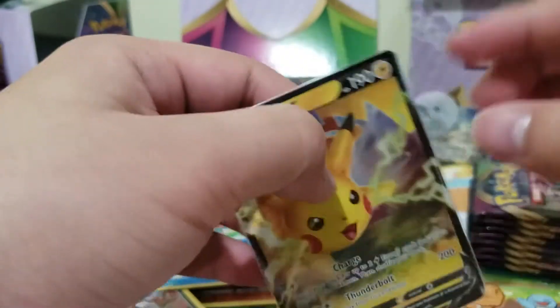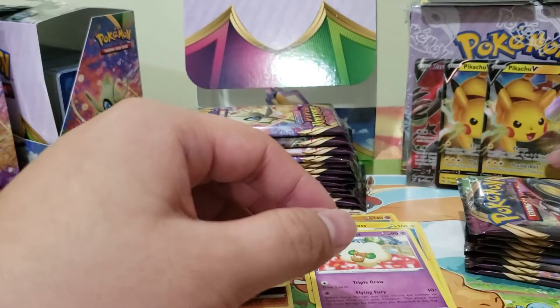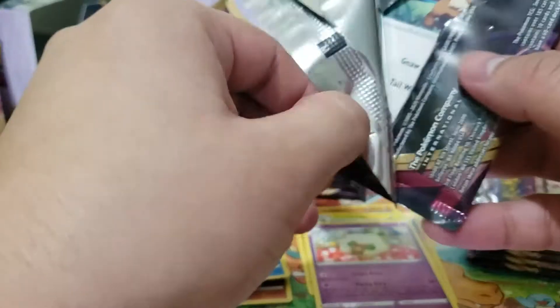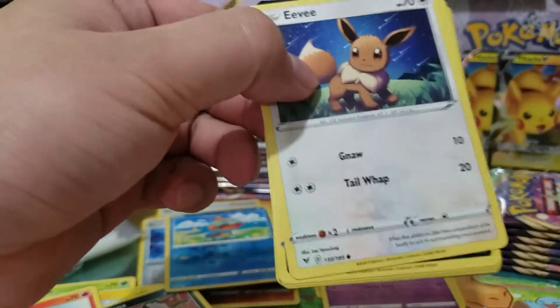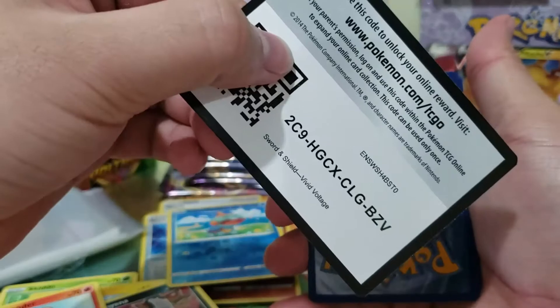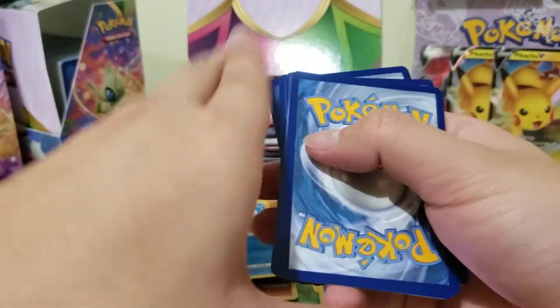Are you joking? How did we hit two of the same cards in one box? This is some nonsense. We have four of these Pikachus. From all the openings I've ever seen, I don't think anyone ever hit the same V card twice unless it's just my terrible luck. Back to back white codes — take those codes, get some free Pokemon on the online game.